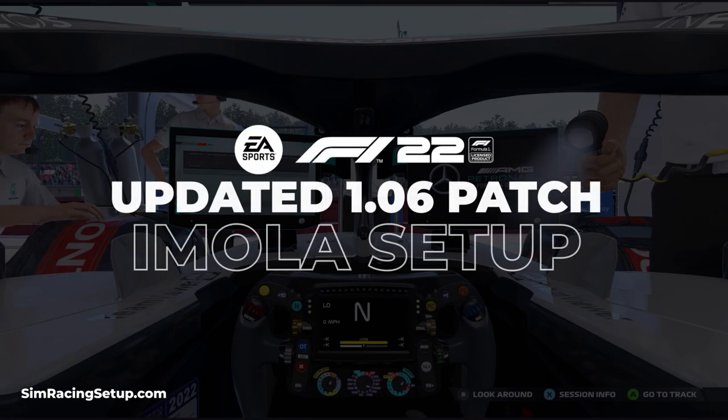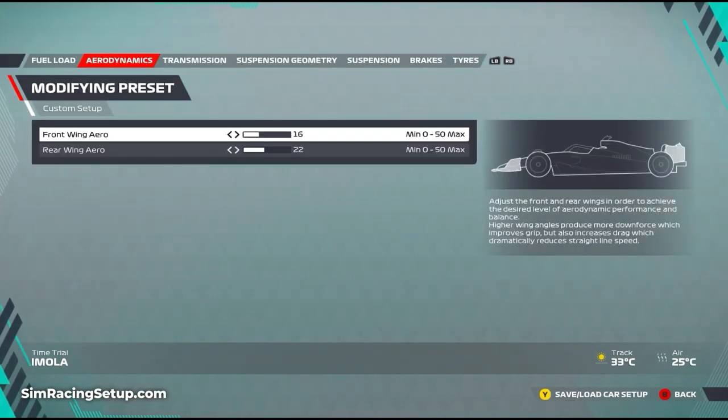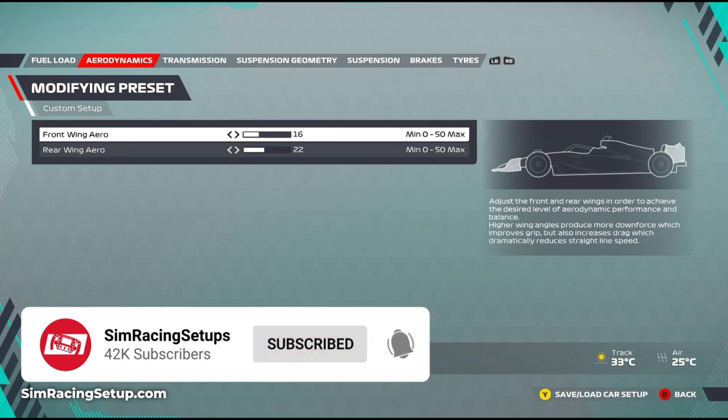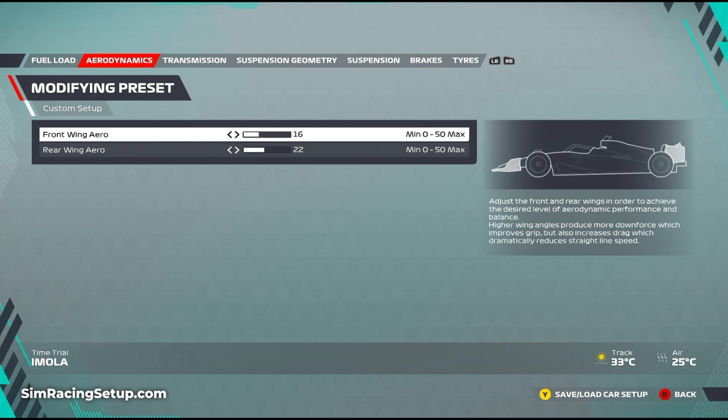Here we are with another updated car setup since patch 1.06 - this time at Imola. This setup has seen some pretty dramatic changes since the original and took a little time to get right. The aero has been lowered front and rear - 16 on the front wing and 22 on the rear - still a rear-focused setup, but the gap between front and rear has been reduced compared to the original, helping reduce the understeer that the new handling model has brought in.